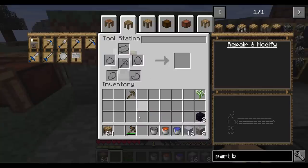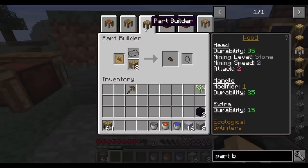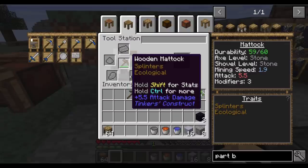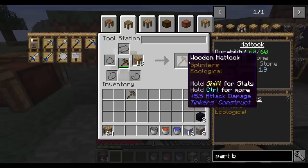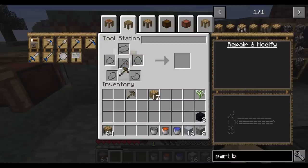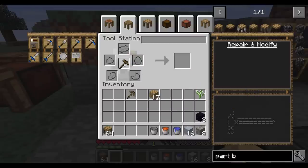Let's finish off with the tool station. My wooden mattock has taken a little bit of damage. I'm going to grab some wood — whatever is used for the head, in this case the pickaxe head and the shovel — and that kind of material will end up repairing it. You can see its current durability is 59 out of 60, and now it's going to be 60 out of 60. It is now fully repaired.